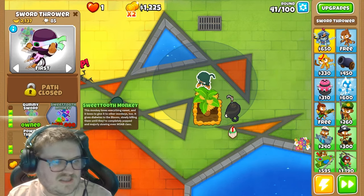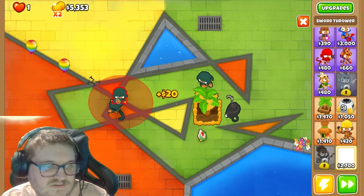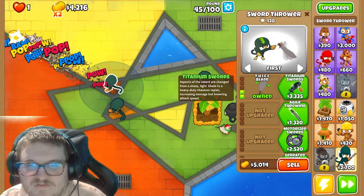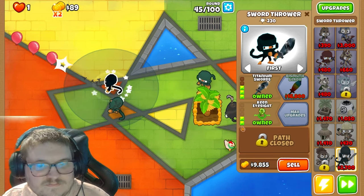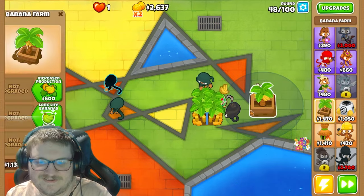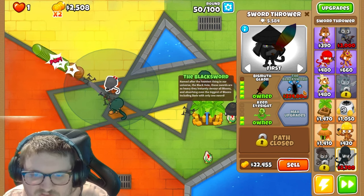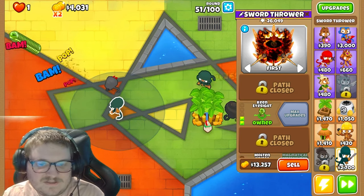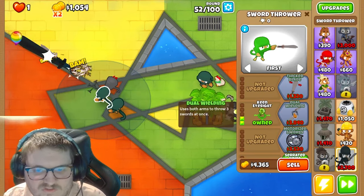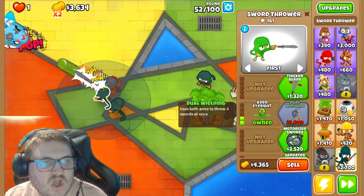Sea Tooth Monkey — 168k? So many paths you can go. I want this one to go maximum the top path. We need another banana farm — we need 16,000. 354k? I'm actually curious about the mid path here as well. What do we get? Dual wielding — you smooth arms to throw three swords at once? Interesting.